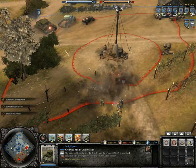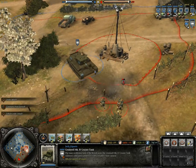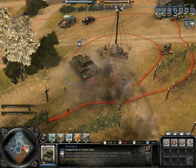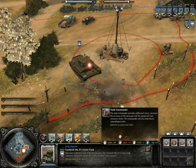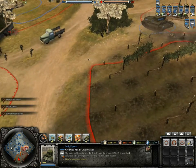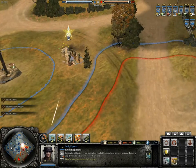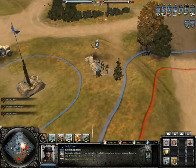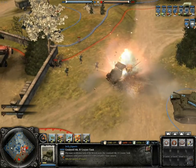The Cromwell Mark IV cruiser tank costs 340 manpower and 110 fuel and serves as the medium tank of the British forces. You can upgrade it with a tank commander for 25 munitions, which increases line of sight, detects stealth units, improves accuracy, and grants more experience gain. The Cromwell can go against other medium tanks, light tanks, vehicles and support infantry.